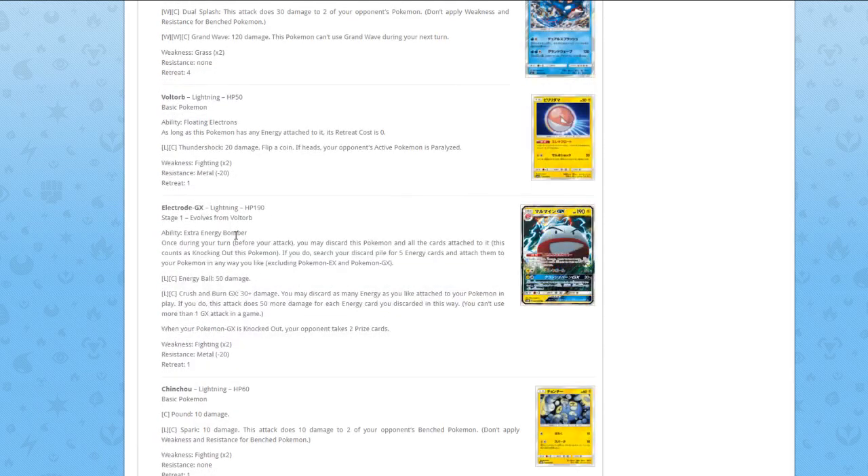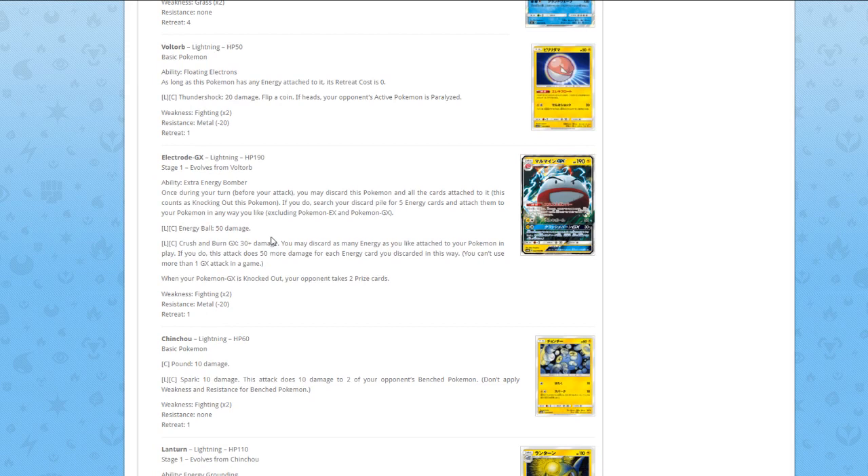Maybe Electrode is better — spoiler alert, I know it is. Ability Energy Bomber — once during your turn, you may discard this Pokémon and all cards attached to it, this does not count as knocking out this Pokémon. Search your deck for up to five energy cards and attach them to your Pokémon in any way you like, excluding Pokémon EX and Pokémon GX. This is another sad part — the card had a lot of potential at first, but then it says you can't attach to GX and EX. The card is still okay because it has a lot of energy acceleration, but it would be nice if it could attach to GX and EX.